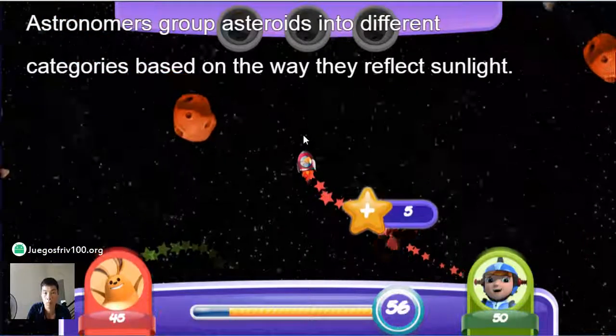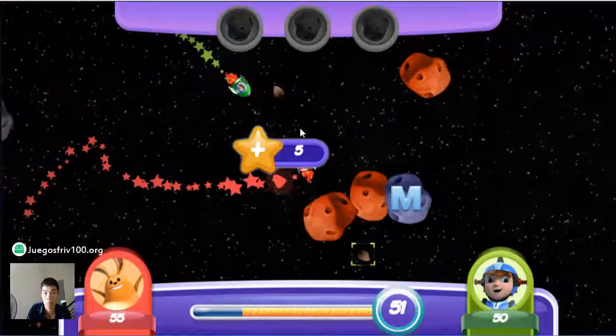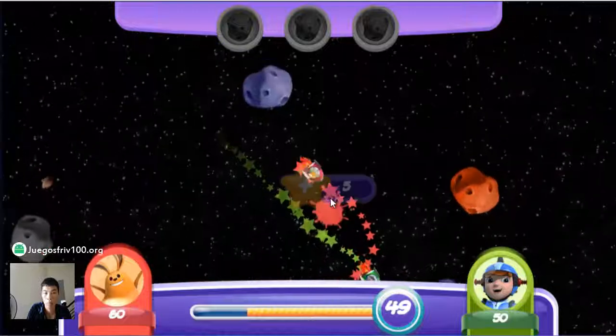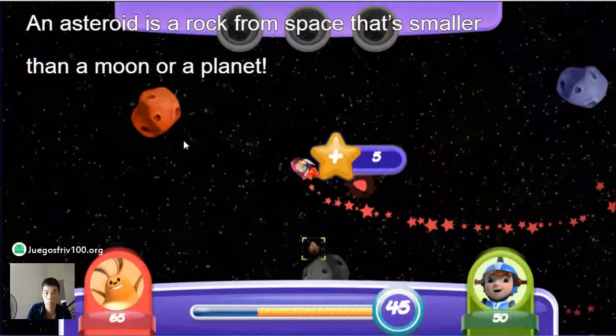Astronomers group asteroids into different categories based on the way they reflect sunlight. An asteroid is a rock from space that's smaller than a moon or a planet.